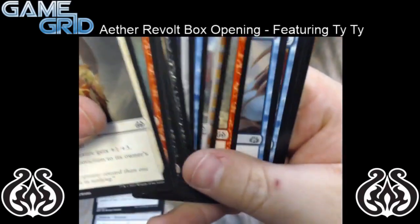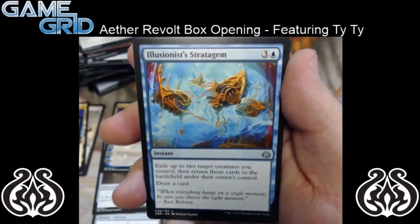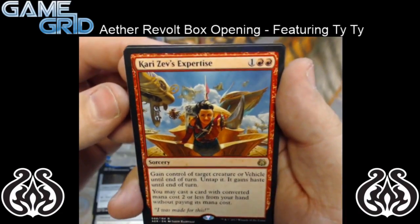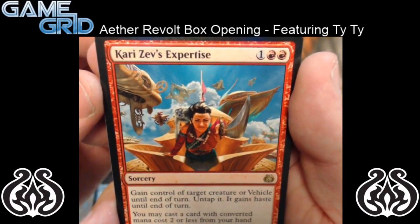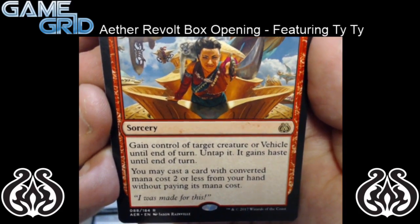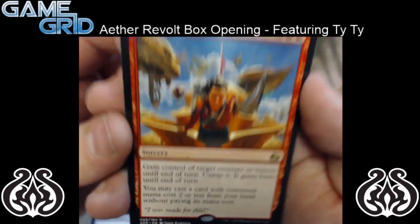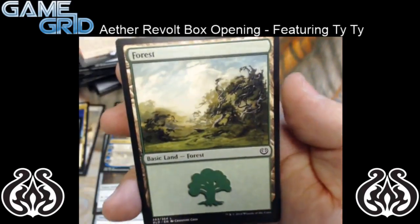So we have a Skyship Plunderer, Illusionist's Stratagem, and Barricade Breaker. And for our rare, we have Kari Zev's Expertise — it's a 3 mana double red and 1 colorless sorcery. Gain control of target creature or vehicle until end of turn. Untap it and it gains haste until end of your turn. You may cast a card with converted mana cost 2 or less from your hand without paying its mana cost. So it would be pretty sweet with a 2 mana haste creature. And no foil.